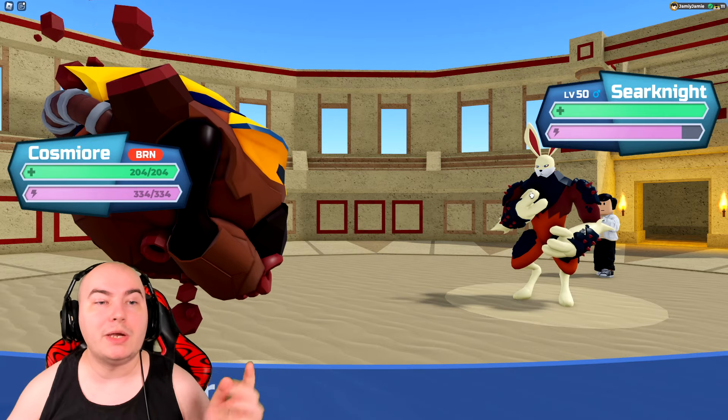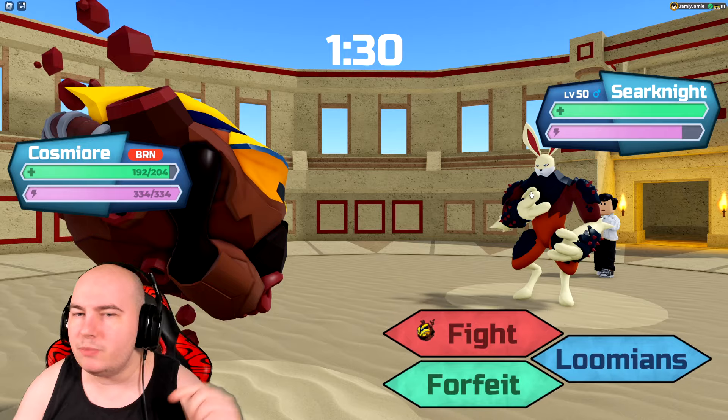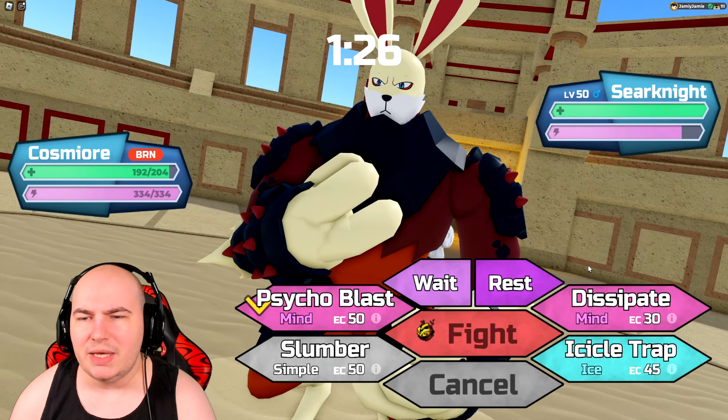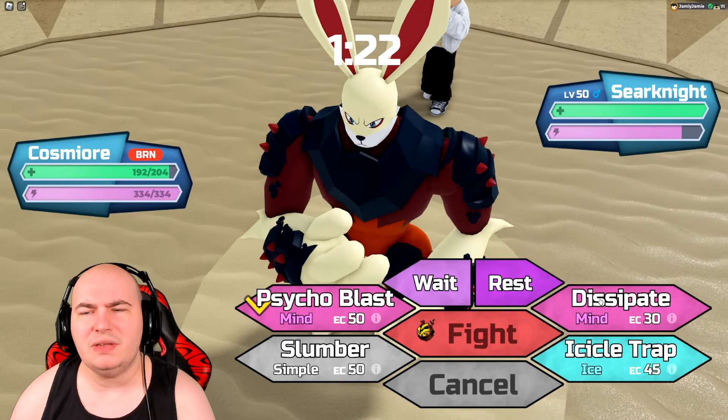Raging Flame I don't care about — I have Mysterious Dust so I can get rid of it, and I also have Slumber, which when paired with Mysterious Dust means I can try and wake up as fast as possible. I don't see why I can't just click Dissipate here.